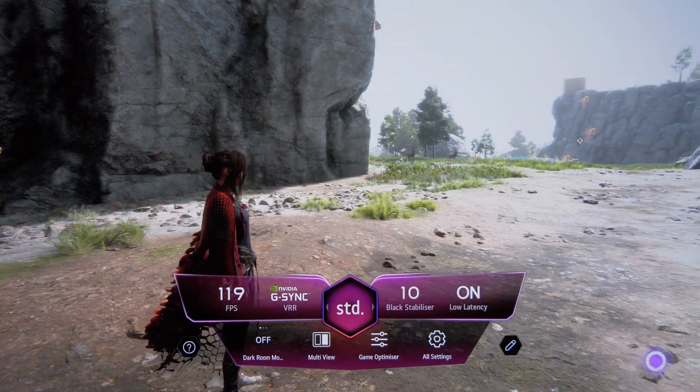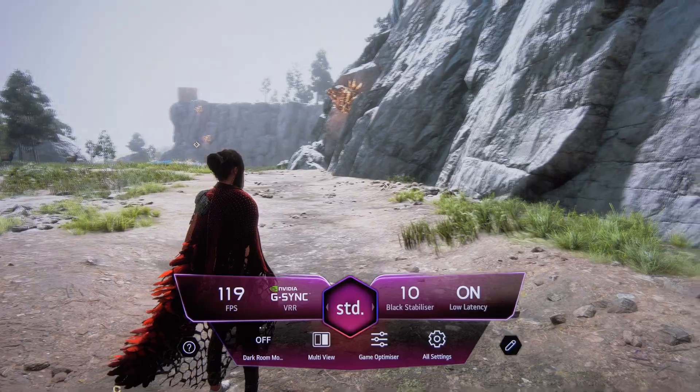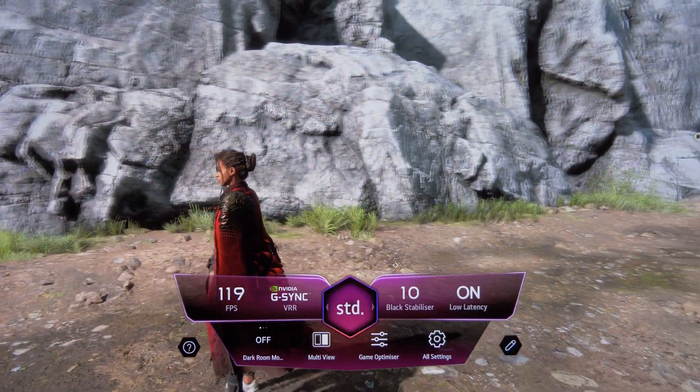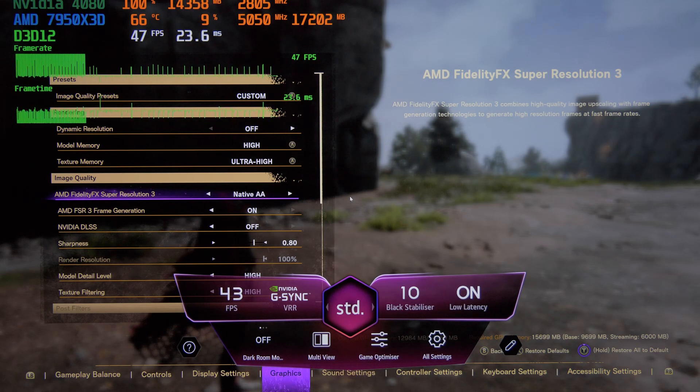But as soon as we enable frame generation, we have an issue — VRR is actually not working anymore and we have a lot of stuttering on screen. I found a very weird behavior: as soon as you activate FSR3 frame generation with the FSR3 native or quality solution, you can see the FPS counter in the menu jumping around — 40, 42, 43, 64 fps — which is really weird.